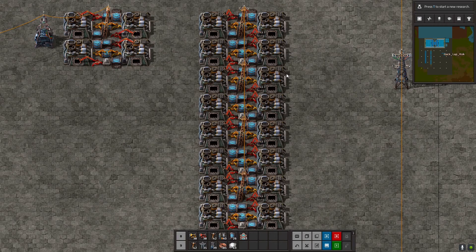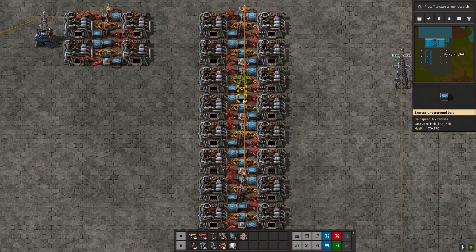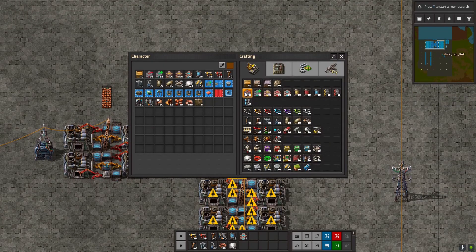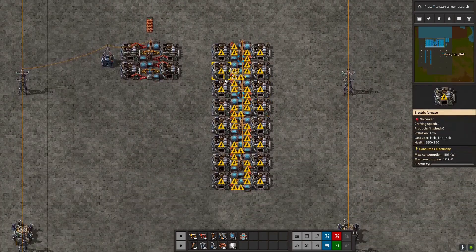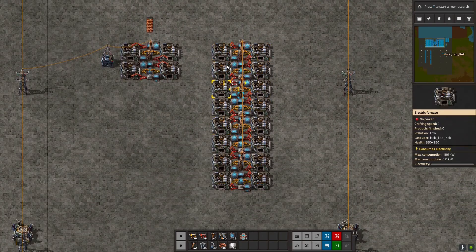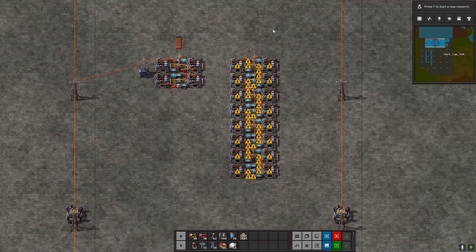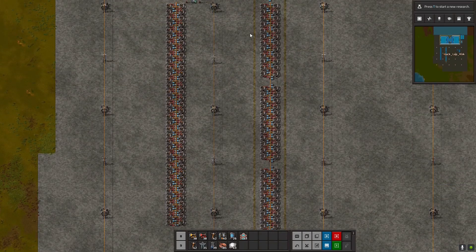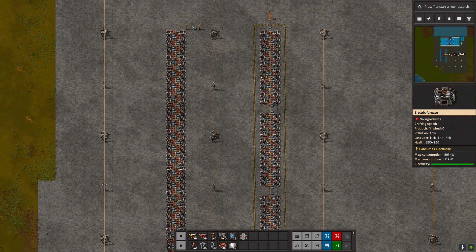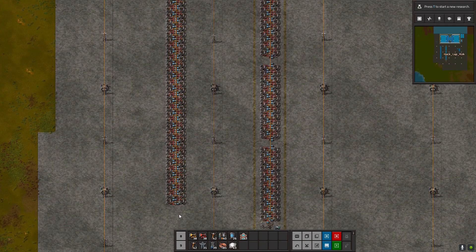We calculated that we need 72 furnaces to produce 45 items per second, which is the exact capacity of a blue conveyor belt. We chose a symmetric layout, so we position 36 furnaces on the left and 36 furnaces on the right, all in a lane. Here I combined two example layouts: on the left, one straight line of 36 furnaces per side with no gaps; on the right, an option using blocks of 24 furnaces each — 12 per side.